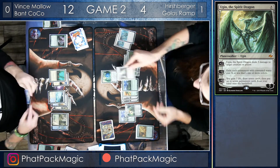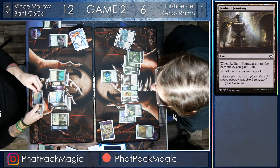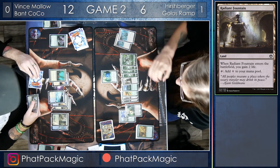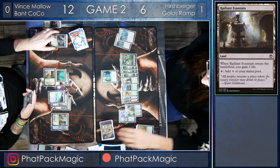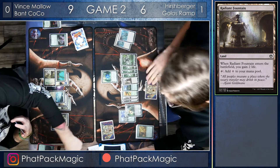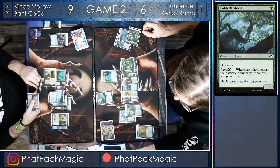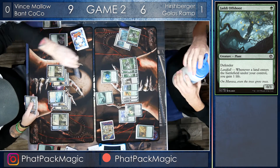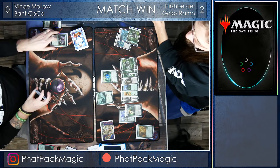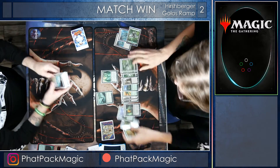Vince has a great follow-up: Tireless Tracker. He plays a land, gets a Clue Token, draws a card, and puts a counter on the Tracker. But Hershberger puts the Blast Zone up to 3 and pluses Ugin to deal 3 damage to the Tireless Tracker. Vince is really struggling — Ugin is able to just take control of the game, shooting Vince for 3 and bringing him down to 12. Hershberger plays a Radiant Fountain to buffer his life total, gaining 2 life. Vince has a Deputy of Detention in hand but that's not going to deal with Ugin, who pluses again bringing Vince down to 9. Hershberger drops a Jadelight Ranger — a 0/3 that gains 1 life whenever he puts a land into play — and Vince scoops. He can't get through an ultimate Ugin, and the match win goes to Hershberger.